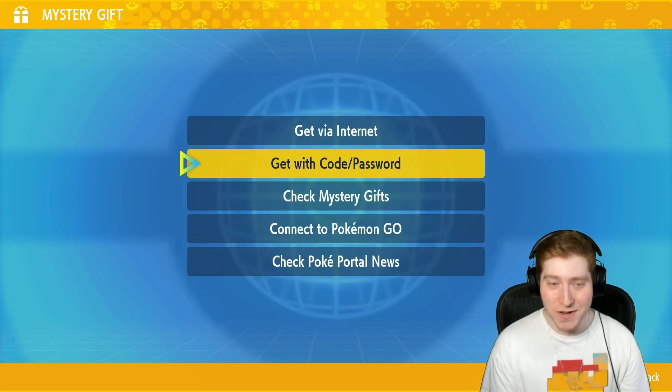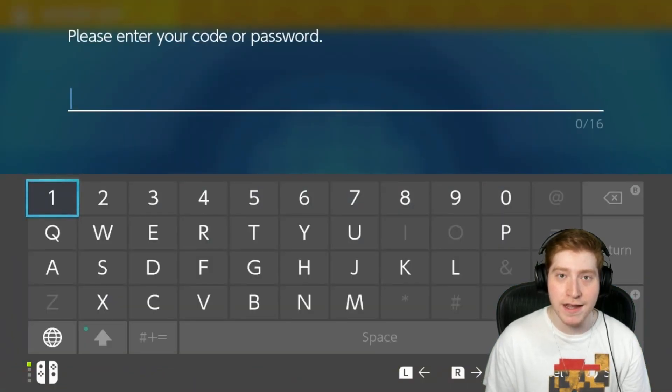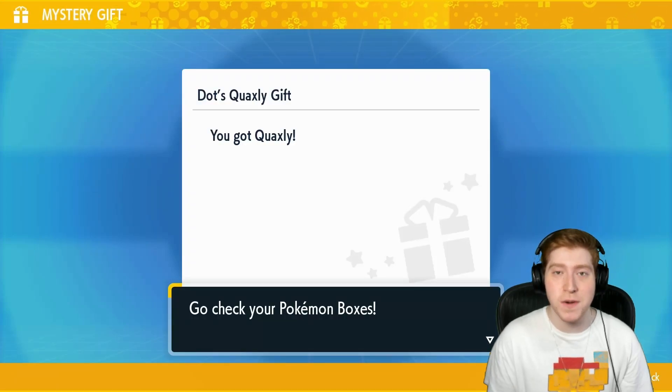One more time, go back to 'Get with Code and Password' and finally type in this code. And that's it — there's Quaxly.